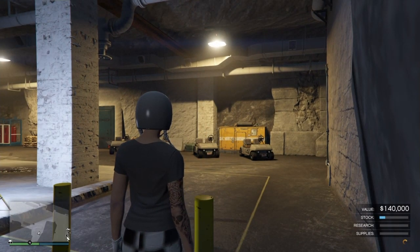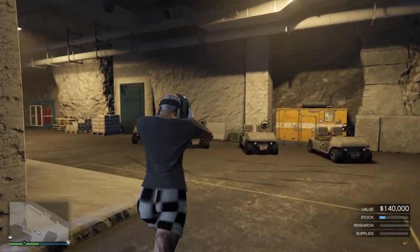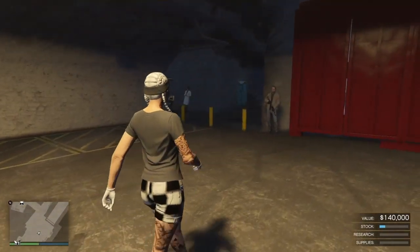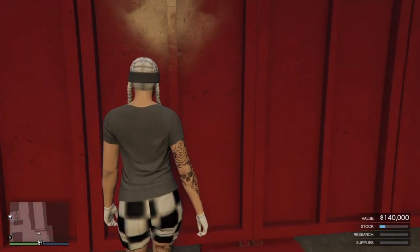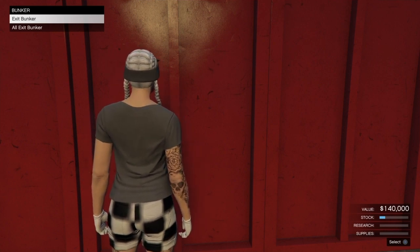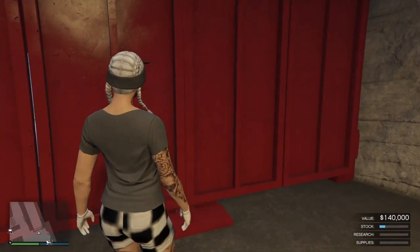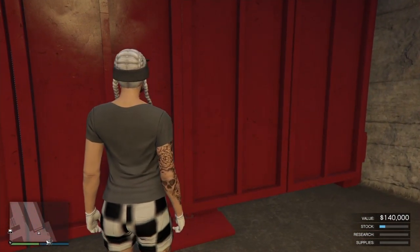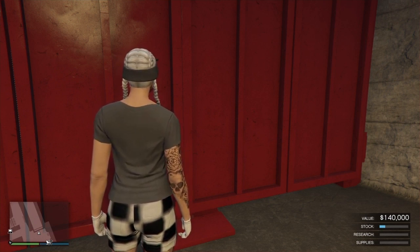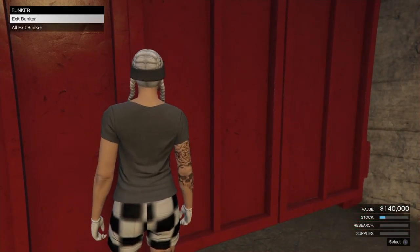If done correctly you'll spawn right here with no pause menu - you won't be able to bring up a pause menu at all. From here, just exit the bunker. As soon as you exit the bunker, turn around and walk back in.